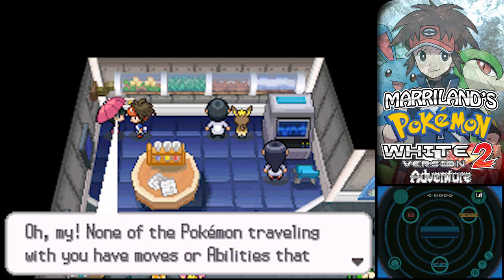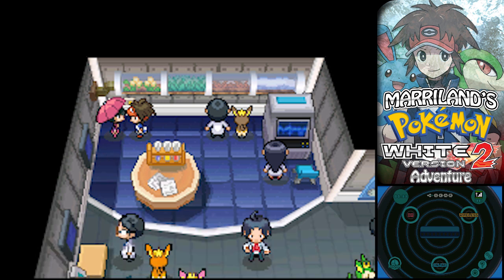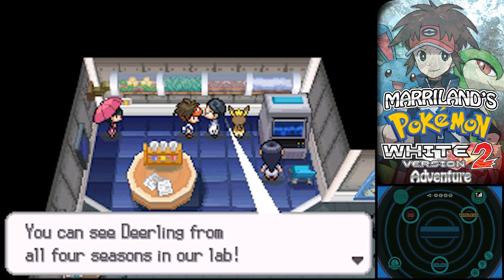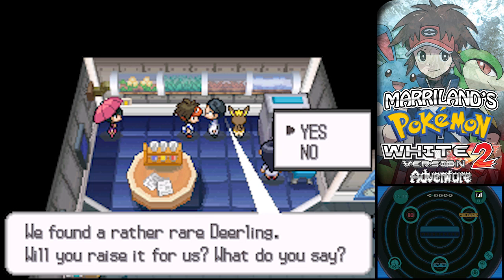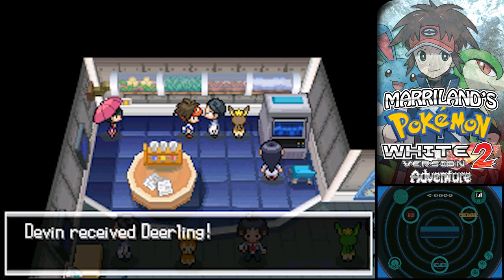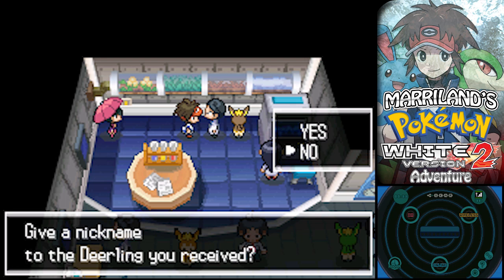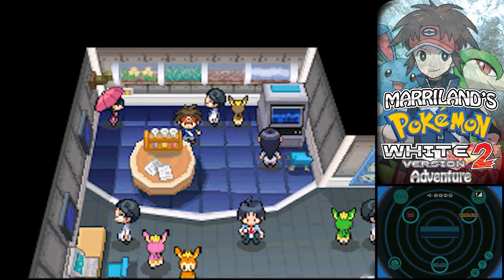The NPC says: if none of your Pokémon traveling with you have moves or abilities that change the weather, find one that does and bring it to her. She'll give you a Pokémon weather forecast. You can see Deerling from all four seasons in the lab. She found a rather rare Deerling and asks if you'll raise it. If you have room in your party, you can absolutely take this Deerling with you.